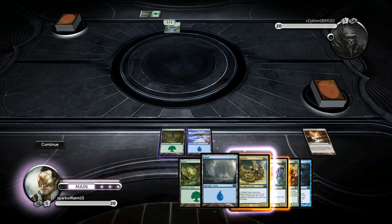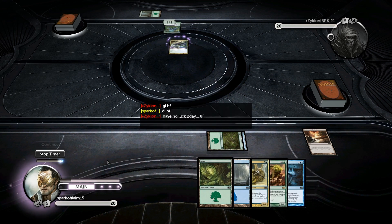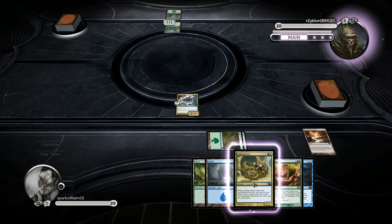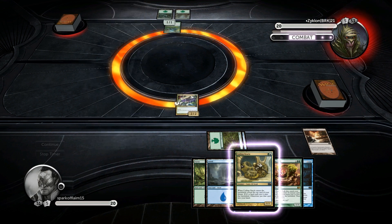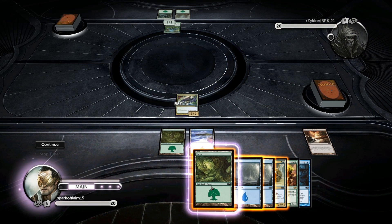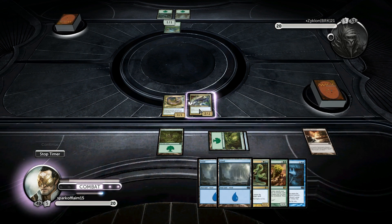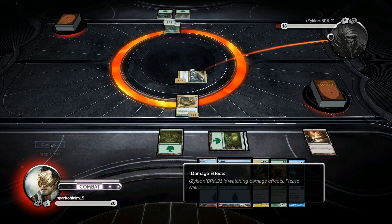Scoot Mob — so we can go for a 2/2 flyer or we can go for some mana acceleration. I'm going to go for the 2/2 flyer this turn because the 2/2 flyer is a bit more annoying and we don't really have anything that we need to cast off the Coiling Oracle — it's basically just going to draw a card and hope for a land. But I think a lot of people are going to play this deck the wrong way.